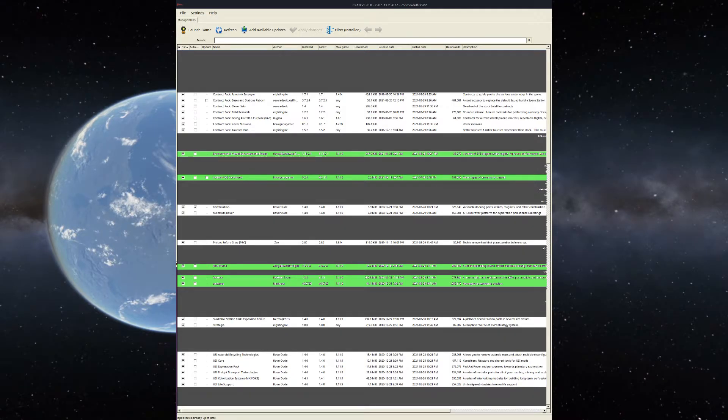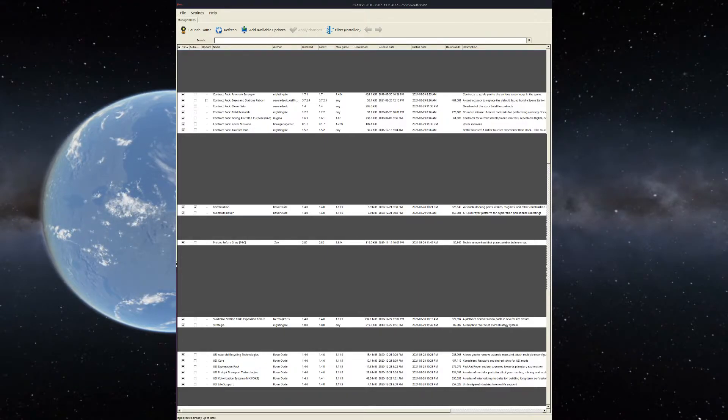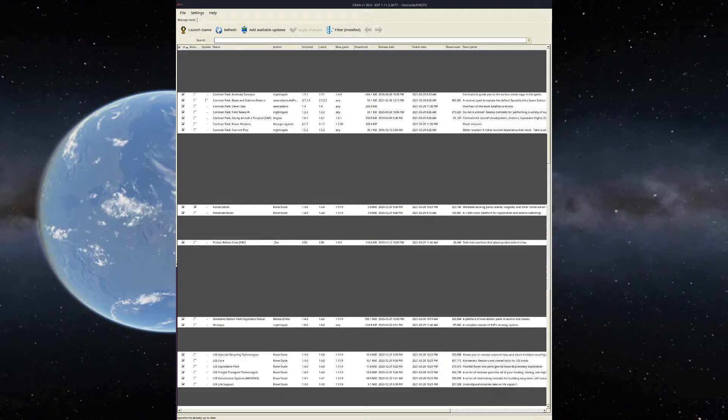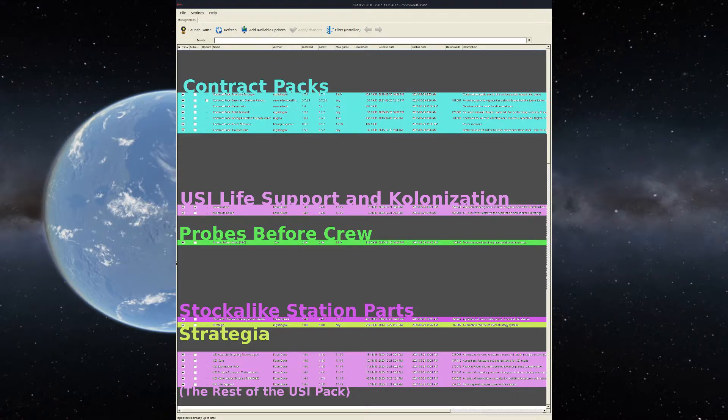So now if we take those out of consideration, what we've got left are the actual mods that are changing the way we play the game. When I listed off the mods I'm using, I only listed four or five. So why are there still about 15 or so here? Well, mostly because one functional unit can be spread across multiple mods. So if we look at them broken down by category, we get: Contract Packs, USI Life Support and Colonization, Probes Before Crew, Strategia, and then finally Stock-Alike Station Parts. These are the big ones that matter. Let's take a look at them one at a time.